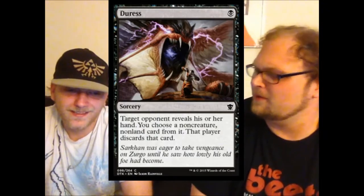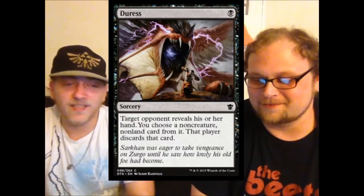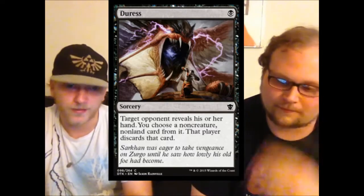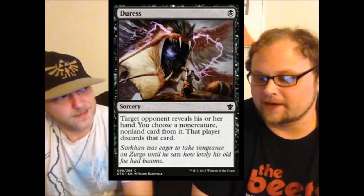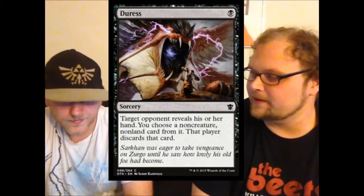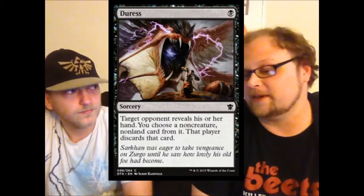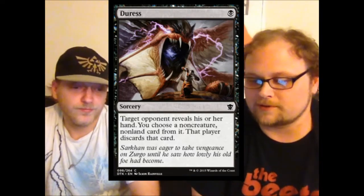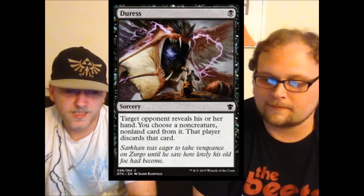Moving along — Duress is back! A reprint. Duress is good. Once Thoughtseize rotates out of standard, we'll need something to take its place. We'll have Despise and Duress — two good discard spells. It's the exact opposite of Despise. Duress is getting more relevant because we're seeing a lot of control in the meta, tokens decks, Abzan, and blue-white control may finally be a thing. Control being more relevant makes Duress, by proxy, more relevant.